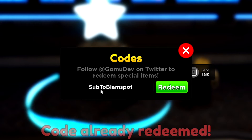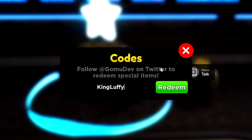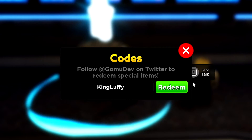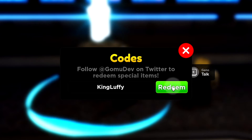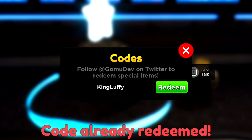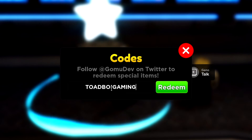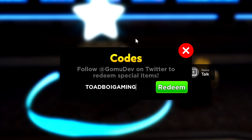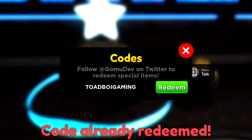The next code is 'king luffy' — or 'laffy,' people keep correcting me in the comments and I apologize, I'm not sure how to say it. That should give you a summon ticket. Then the next code is 'toad boy gaming' — it's not spelled the standard way but that's how a lot of people spell it. That code should also give you a summon ticket.